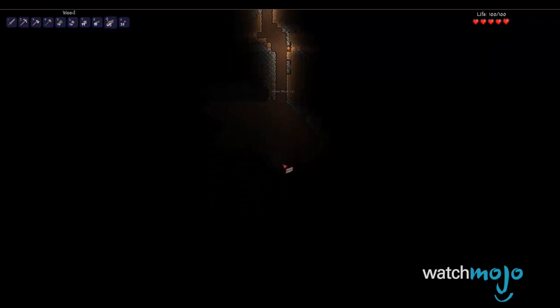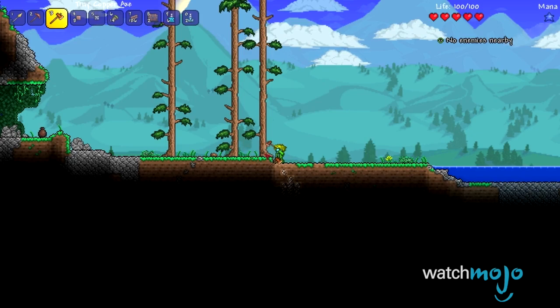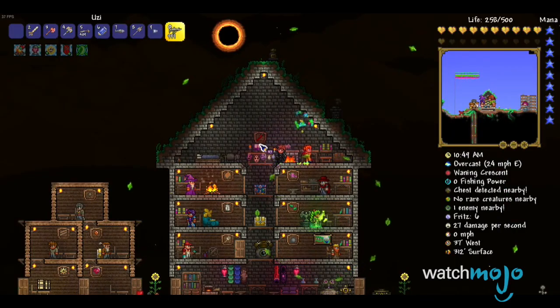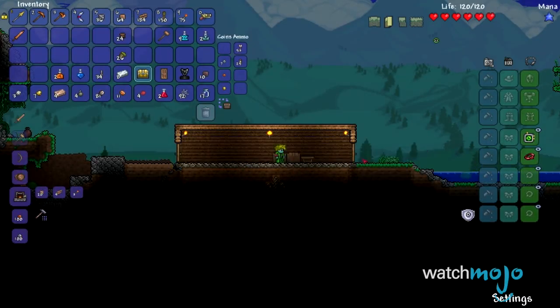As you explore both the surface and the depths of the world, you'll uncover all kinds of materials that will not only help in protecting you from the monsters of the night, but will also allow you to create all sorts of things, from furniture to flasks to weapons and armor. There's really almost no end.